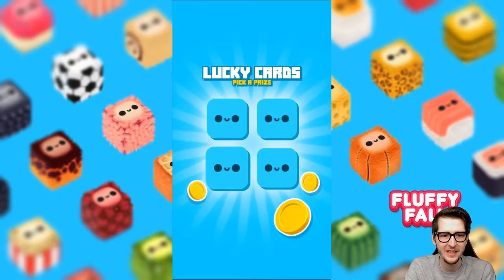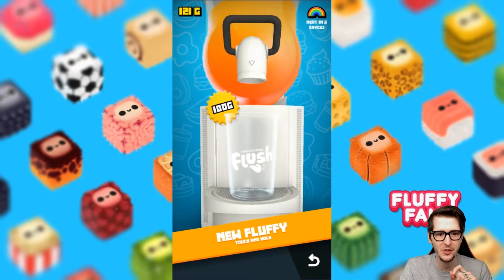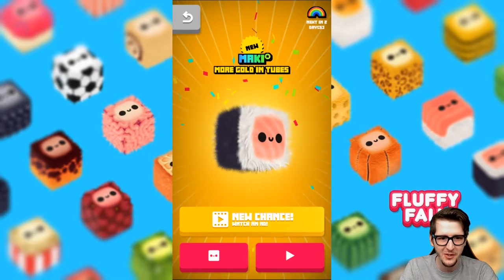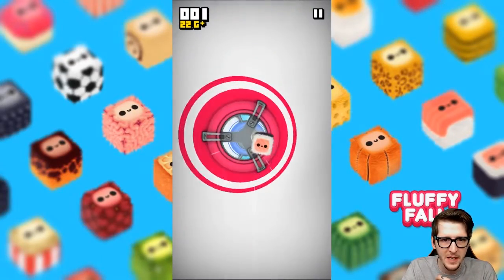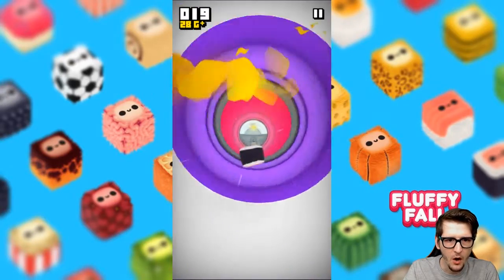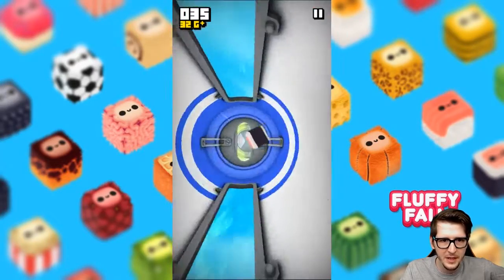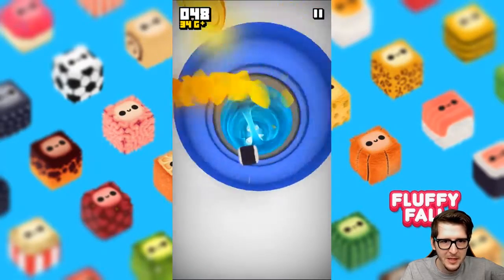Lucky cards again — I'm gonna pick the first one, 40 gold. That means we can get a new fluffy! Let's do that. Oh my gosh — we got like the rainbow version, all sparkly! Let's play with this one. Wait, why do I have a plus sign next to the gold? Does that mean this fluffy gets me more gold? I think it even said that in the description and I wasn't paying attention. I'm pretty sure it gets me more gold — that's awesome! I love this little fluffy; not only is he super cute but he gets me more gold.